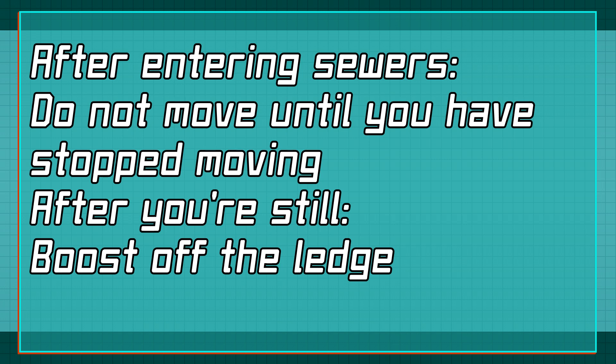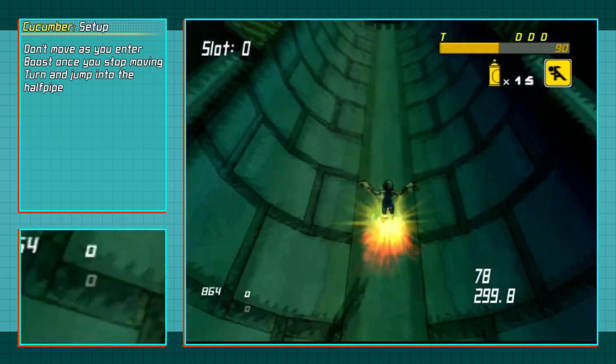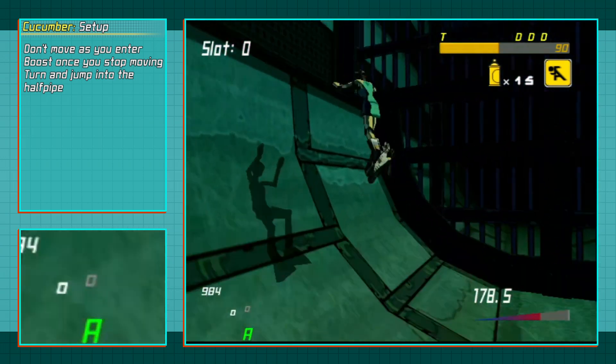The setup is relatively simple. Once you enter the sewers, simply do not move. Once you have come to a complete stop, you can use a boost dash, and once you are off the ledge, you can hold the thumbstick forward. If you time it right, you can bring your thumbstick halfway between up and left and time your jump. And if you do all this correctly, you will have achieved a Cucumber.